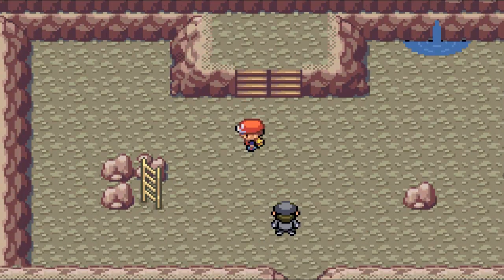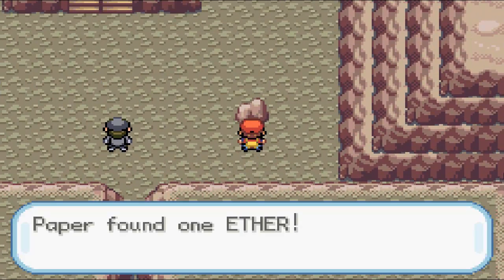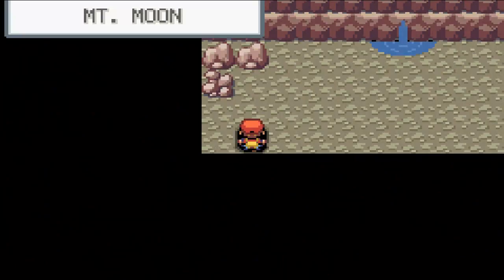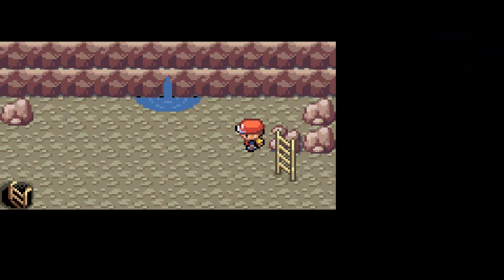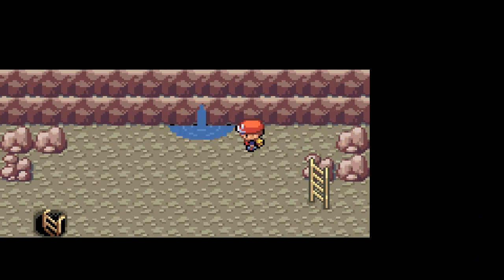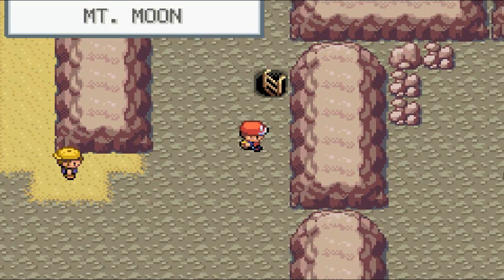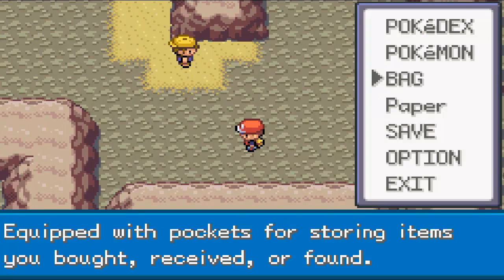Here we have TM46, which is Thief. I don't really know too much about it — I've never used it before. I'm assuming it lets you steal the item that the Pokemon you're fighting is holding, but don't hold me to that. And as you can see, I found a hidden Ether there. There's also a Tiny Mushroom — there are hidden items everywhere, apparently. I don't know the location of a lot of them, since I haven't really bothered looking up where they are. I don't really want to — it kind of takes away from the game.